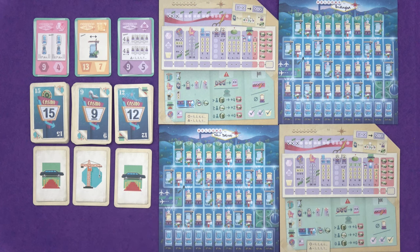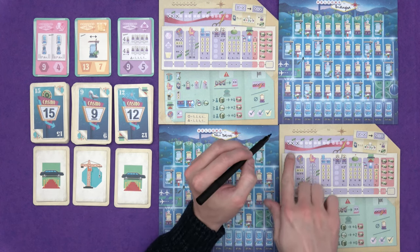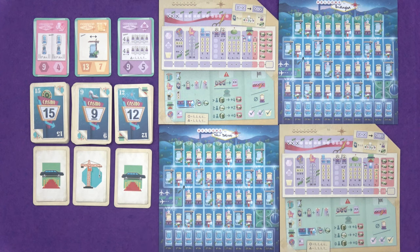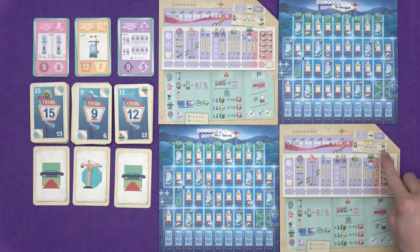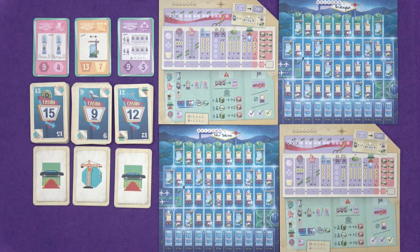There are three different bonuses we can use: adjust a number up or down by 1 or 2, choose the effect rather than the designated one, or have a bonus casino - like the BIS bonus from Welcome To, allowing you to duplicate a number. To get these actions, we have one bonus at the start. You circle one of these sections; using a section of crossed-off circles uses a bonus up. If you use the first two options you can scribble out the debt, but duplicating a casino incurs a debt and you circle it instead.